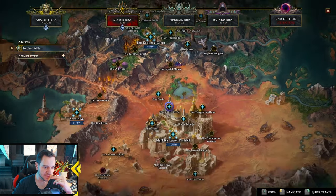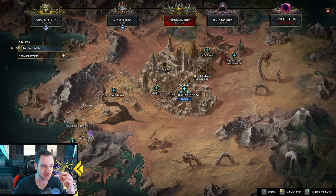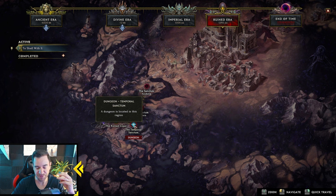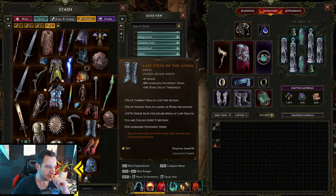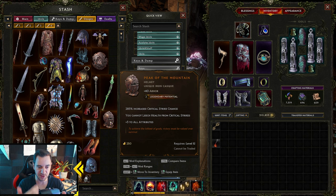You gotta get to the Oracle's Abode in the Imperial Era. This is where you get the quest to actually open this up. In the Ruined Era, if you go through this rift, you get to the Temporal Sanctum. This is really the most important dungeon — the Temporal Sanctum — because this one makes it possible for you to make legendary items. If you have an item with a legendary potential, you can craft an exalted item into it, and this is only possible in the Temporal Sanctum dungeon once you beat the end boss.